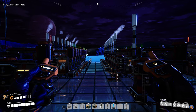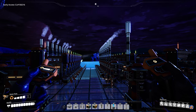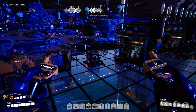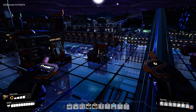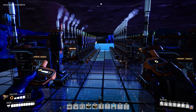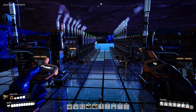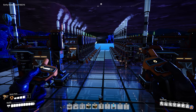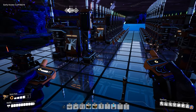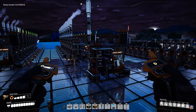The four main production lines are: refineries making alumina solution, refineries making aluminium scrap, constructors making silica, and foundries making aluminium ingots. You will additionally need to provide raw quartz for producing silica that feeds into the aluminium ingot foundries, bauxite and water for the aluminium solution, and coal for the aluminium scrap.